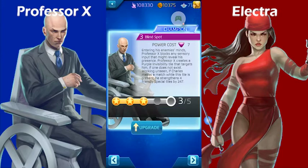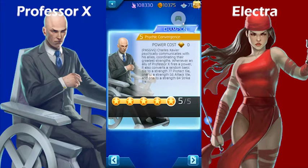At three covers it strengthens two friendly special tiles, and at five covers it strengthens four. Unfortunately, that second half of Blind Spot isn't going to come into play at all because we can't put out any special tiles with Charles Xavier alone. His last power is a yellow passive — whenever an ally fires a power, it converts a random basic tile to a protect tile, and at five covers also adds attack and strike tiles. But none of this matters since we have no allies firing powers. Effectively, Professor X has only two relevant powers here: blue passive and purple active.